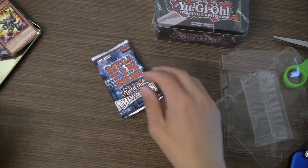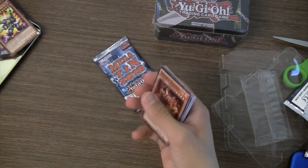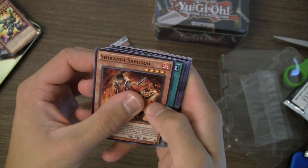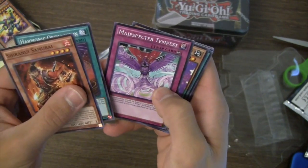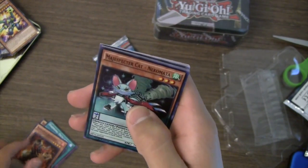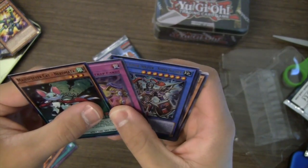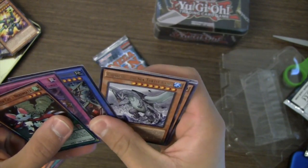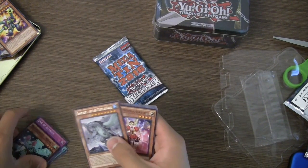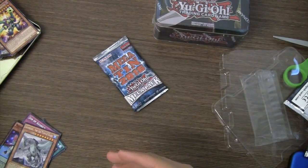Shuranui Samurai, Harmonic Oscillation, Magispector Tempest, Performapal Lizard Draw, Magispector Sonics, Super Heavy Samurai Drum, and Magispector Cat Nekomata. And a Jar of Avarice for our secret rare — nice. Also another Black Luster Soldier Super Soldier — one of the best rares you can get. Gamma the Magnet Warrior, Sea Turtle Kaiju — not bad.